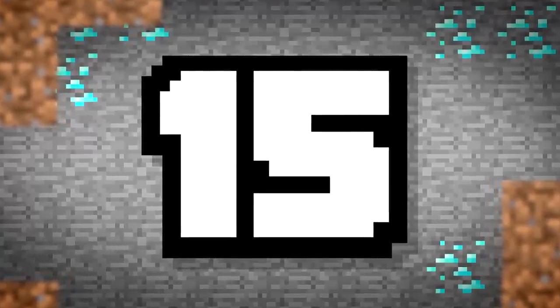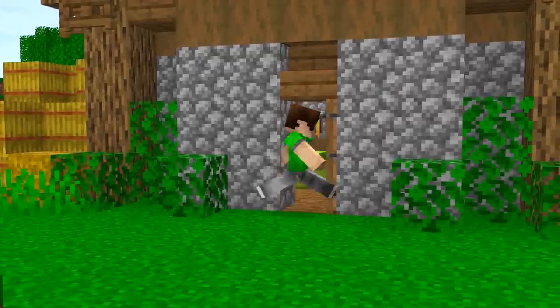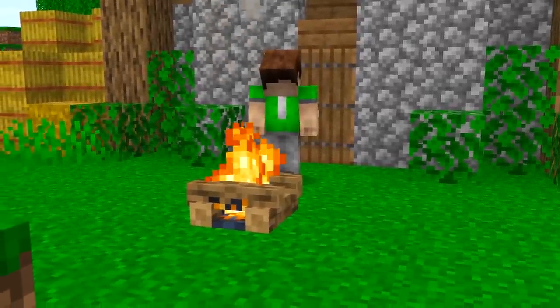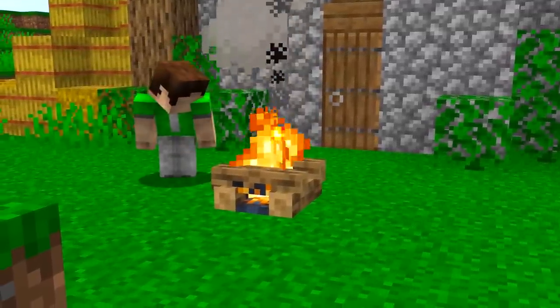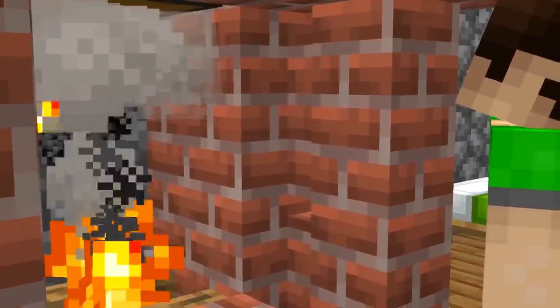Number 15. What about somewhere less far from home — what about in your home? There are still plenty of hiding spots we haven't discussed. Campfires are great for chimneys and fireplaces, but you can also use that chimney as another compact hidden location for your valuable chest.